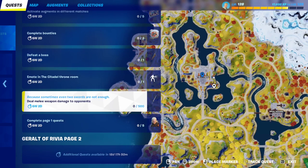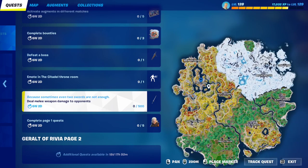I made a video on all the Oathbound chest locations on the map — you can find it on the channel. Just open those chests or defeat the boss to get the Shockwave Hammer, then keep hitting people with it until you deal 500 damage.